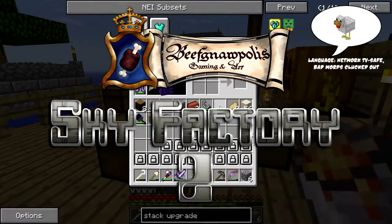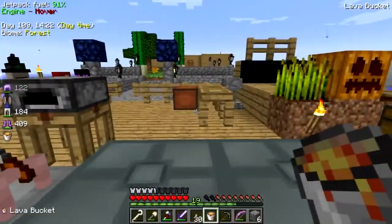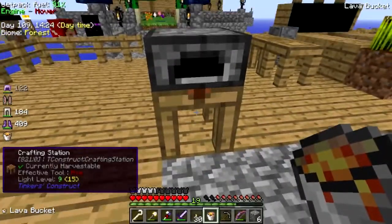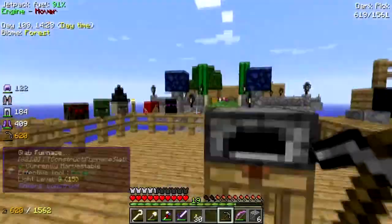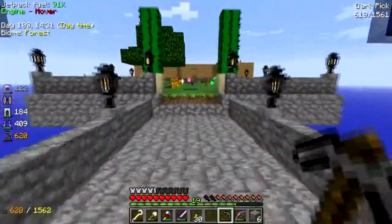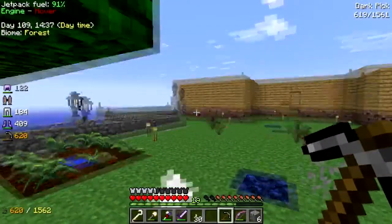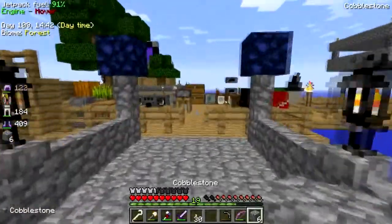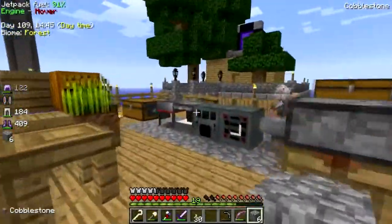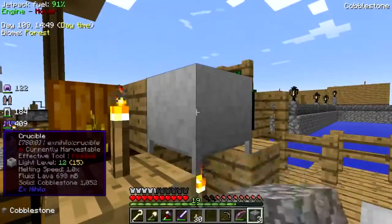Hey folks, welcome back to Sky Factory 2. While I'm waiting for seeds to grow over there, I just had a flash of something horrible happening — me dumping lava all over my feet. While I'm waiting for earth and water to grow, I've been making fire seeds, or slowly gathering lava to make fire seeds. Because why not? Why the hell not?